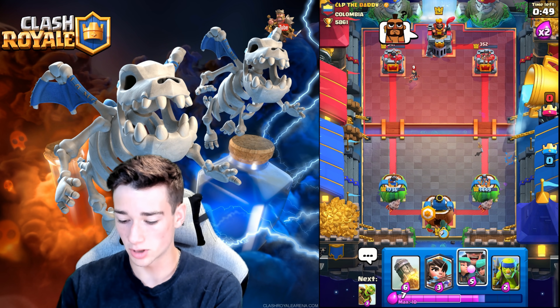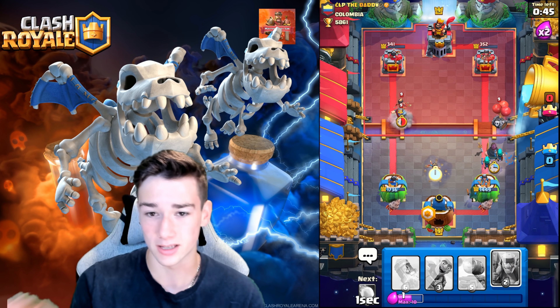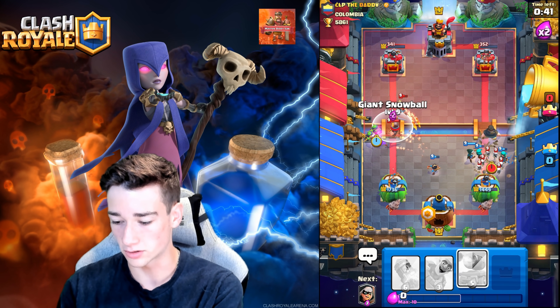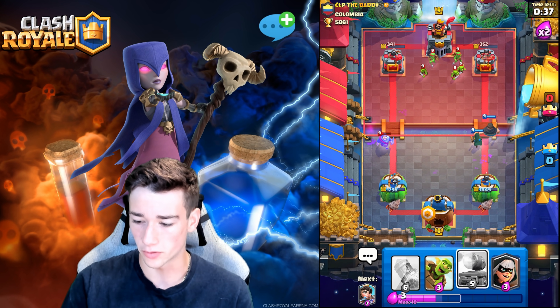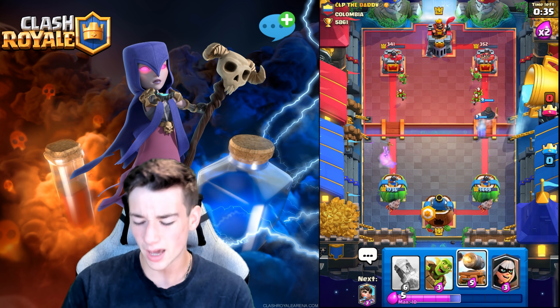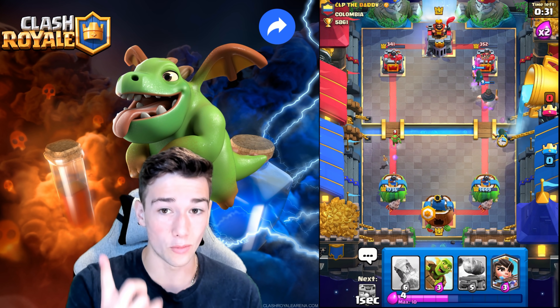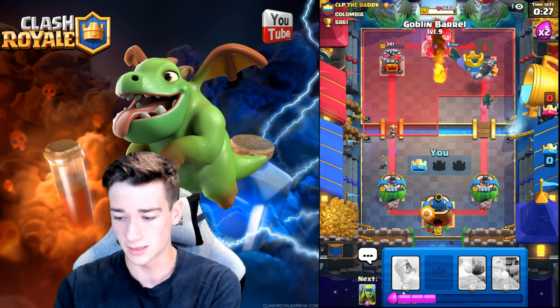If he goes Skeleton Barrel, let's go Princess. We're going to go Rascals here — how fast can the Rascals shoot this down? I have no clue whatsoever. Let's go Snowball here. The Rascals take it out beautifully. The Knight goes down. We're going to go for a Cannon Cart — actually, we don't need it. Look at the right tower! I'm actually so confused about when that happened. This is going to be a 3-crown — he gives up.